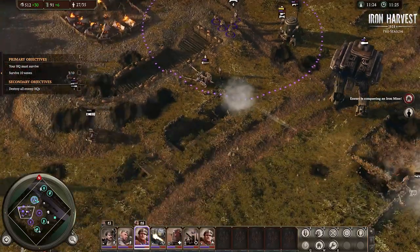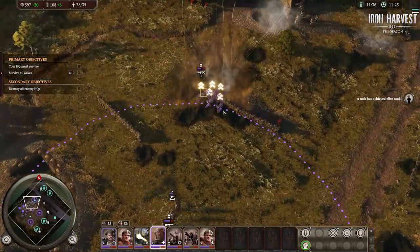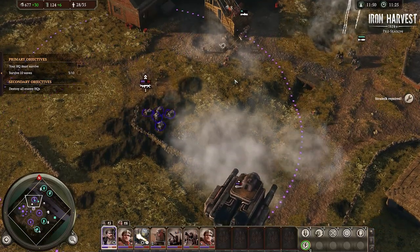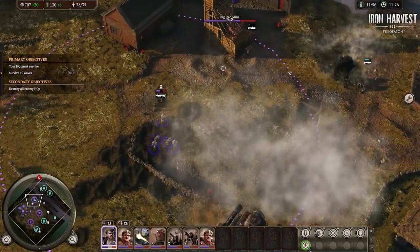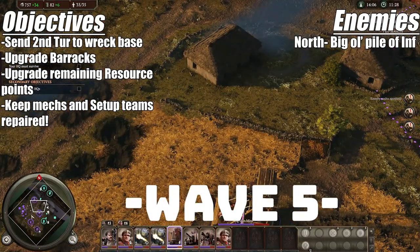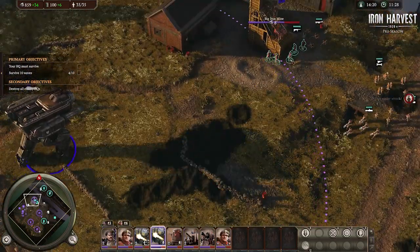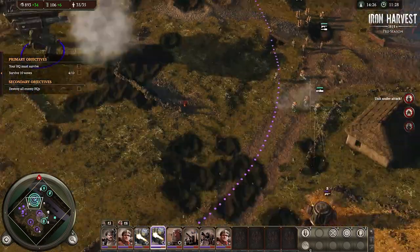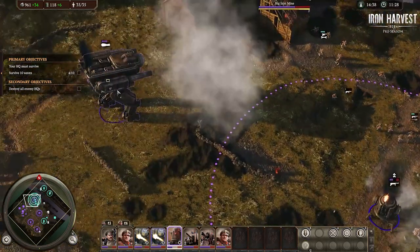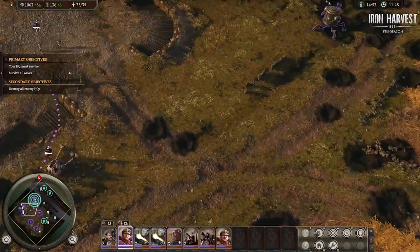Resources are one of the main objectives — you don't want to blast through this whole mission and then lose because you didn't get enough. So make sure you upgrade your resource points when you get the chance and salvage those wrecks. Get ready to pump out more Turs up north. There's some infantry and Eisenhans, but you can stall the infantry point just by shooting at them — that'll distract them and stop the cap. The Tur will finish it off. Once the second Tur comes out we're going to upgrade our barracks.